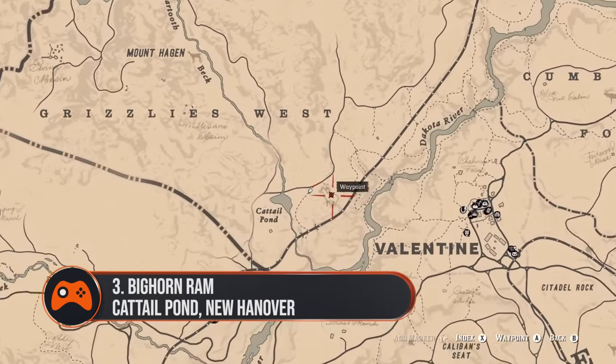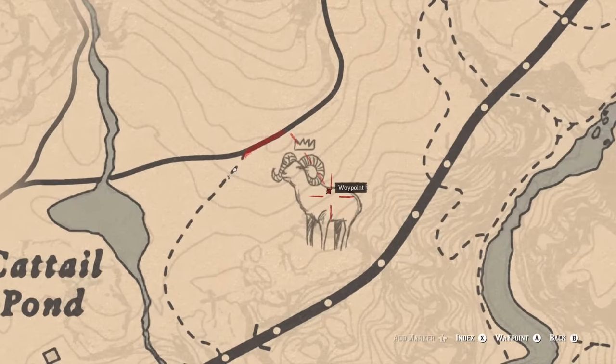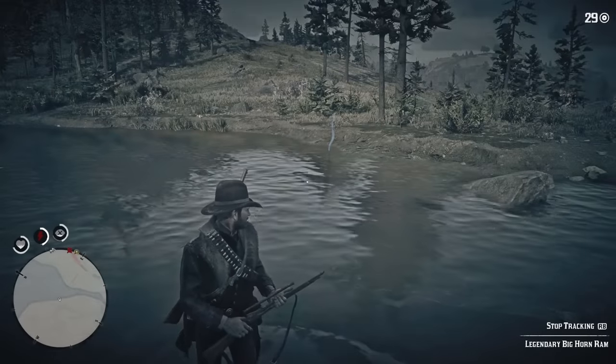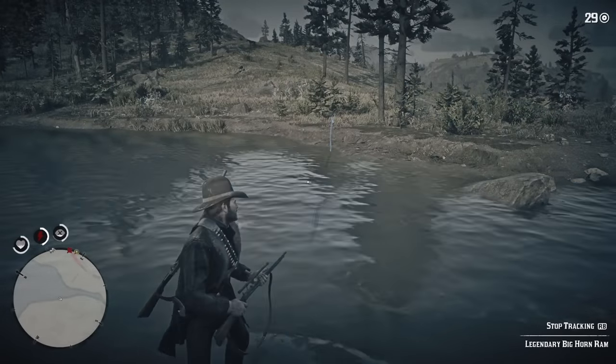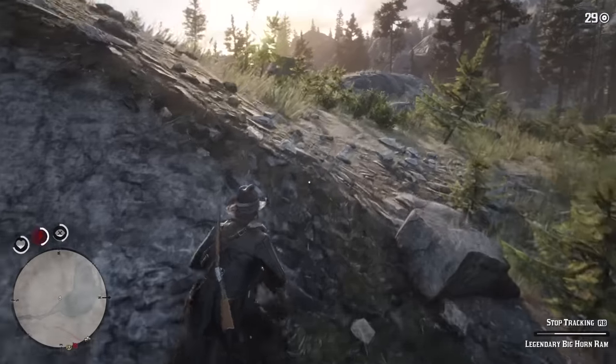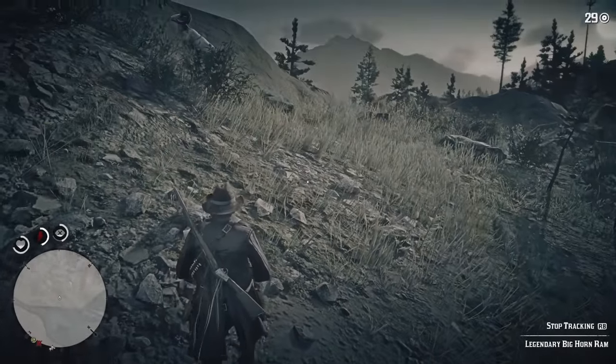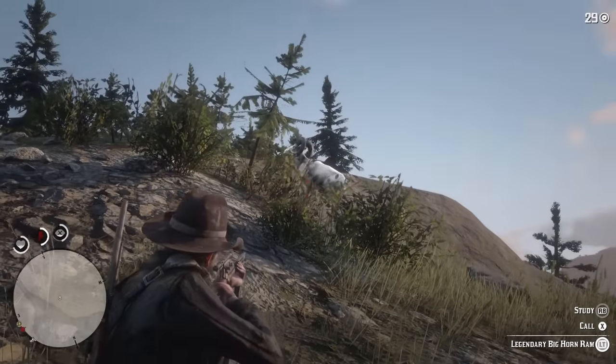3. Bighorn Ram, Cattail Pond, New Hanover. This sizeable sheep grazes to the east of Cattail Pond, located a short ride from Valentine. Like many of the legendary animals on this list, a rifle will kill the ram with the least fuss possible. We put ours in the ground with a shot to the heart, and then a second round to the head.